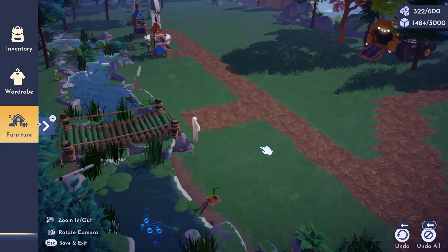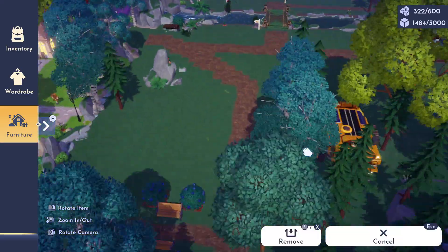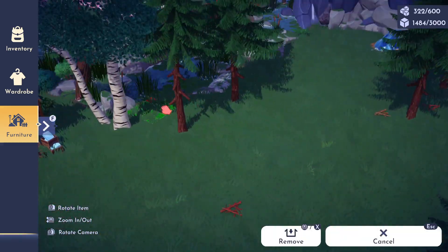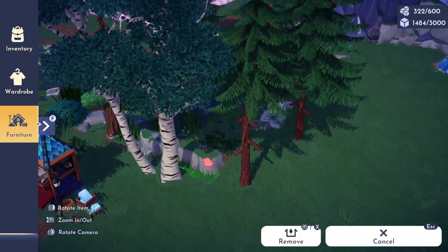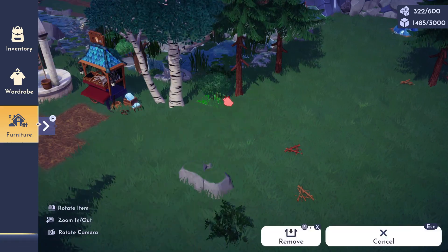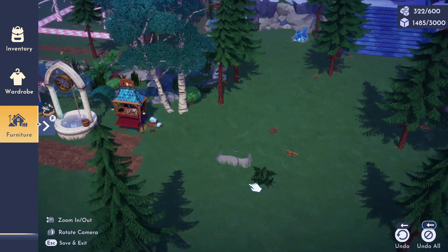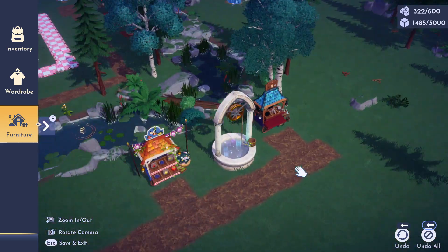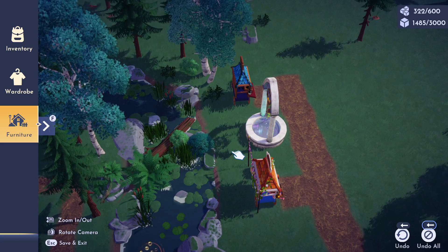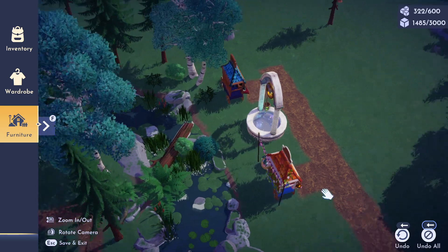I know things about the future of this game that you might know if you've watched other Dreamlight Valley videos. I know things about the future of this chapter that says all the work I've been doing to make special areas for the pillars — little parks within each biome — is going to be wasted time. I'm not going to tell you any more than that, other than it's wasted time, and I'm going to have to go back and do some more decorating videos in the future. But that's okay — plenty more decorating opportunities!